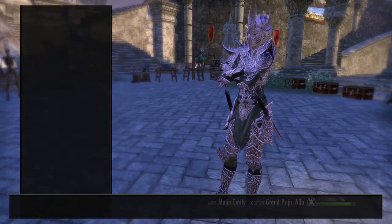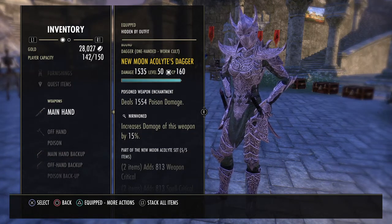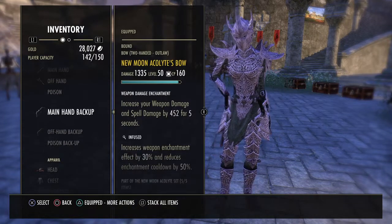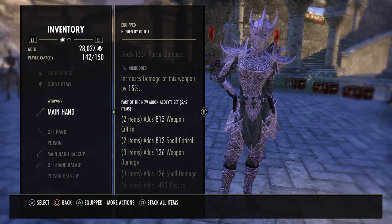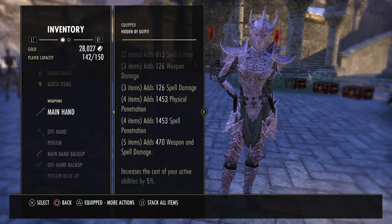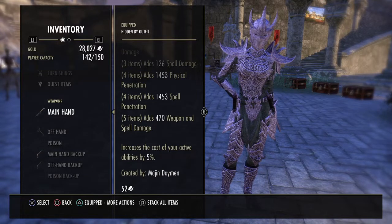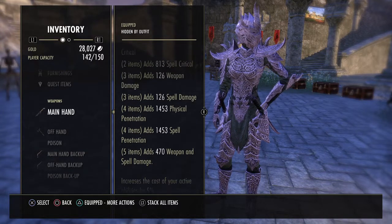The first five-piece set we're running is New Moon Acolyte — this is a craftable set. We're running a Nirnhoned dagger with a poison enchant, an Infused axe with an Absorb Stamina enchant, and a bow on our back bar Infused with a weapon damage enchant. This set gives us weapon crit, weapon damage, and physical penetration, and we gain 470 weapon and spell damage — but abilities cost 5% more. With the Imperial passive that's more like 2% more, so it's not a bad trade-off.